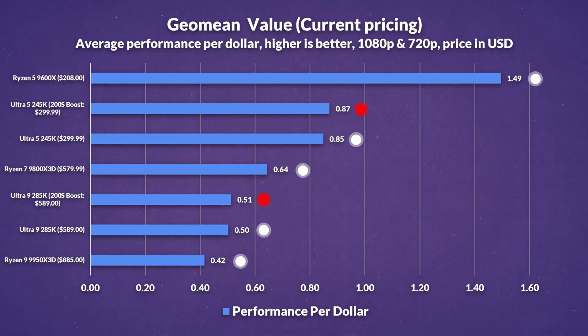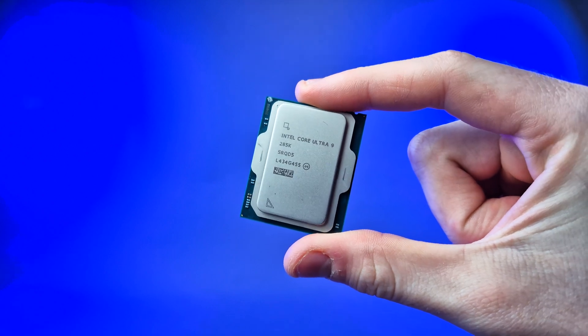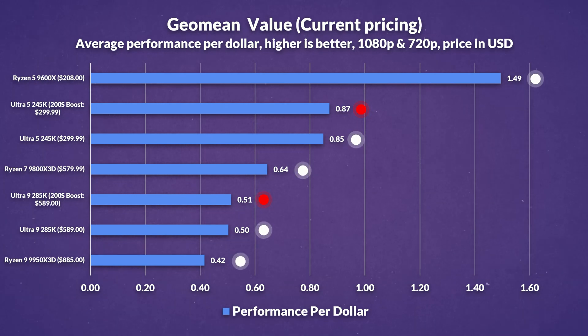So does it do any wonders for performance per dollar? Not really. On paper the 285K is a better value than the 9950X3D with current pricing, and turning on 200S has marginally improved this. But if Intel is recommending faster RAM speeds of up to 8000 mega transfers coupled with 200S Boost, any meaningful improvement will substantially reduce its overall value, since faster RAM costs more. And the 9600X is just a much better value than the 245K, even with 200S Boost.